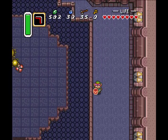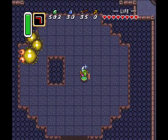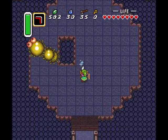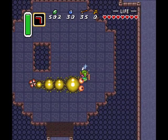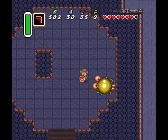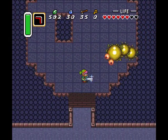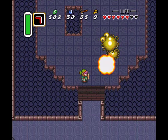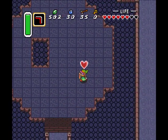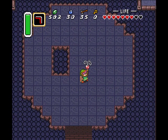Boss time! This is Moldorm. This is probably the hardest boss in the game, in my opinion, because he can just knock you off the edge and you'll have to start all over. What you gotta do is hit him on the tail, but you want to wait for him to come to you — because if you go over to him, he'll charge right at you. I got lucky there — two direct hits! I made that look a lot easier than it actually is. Usually he'll try and knock you off the edge and run right into you, but apparently I got a little lucky today.